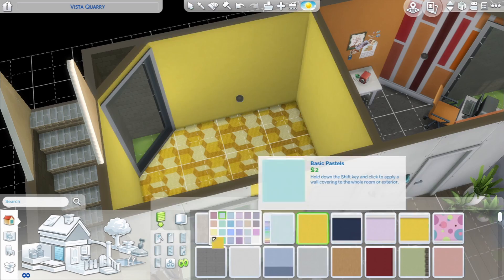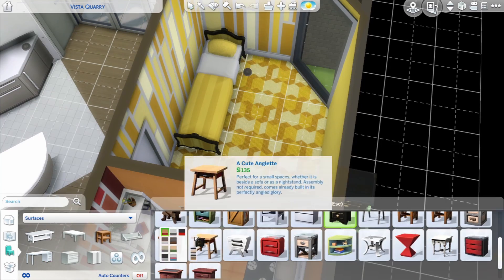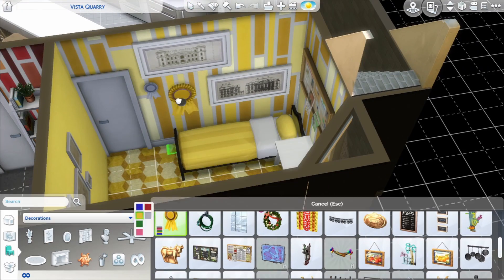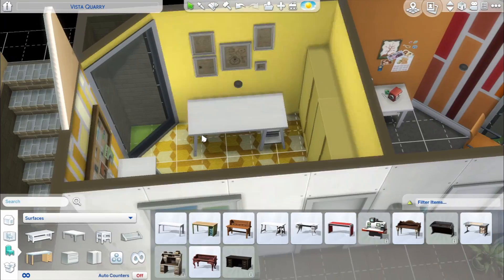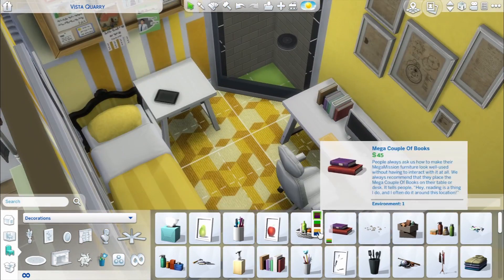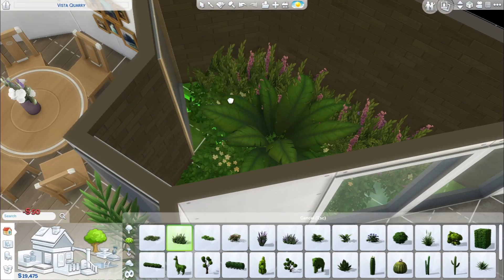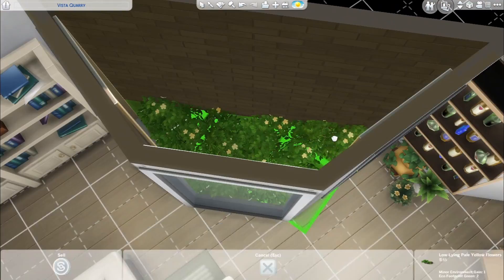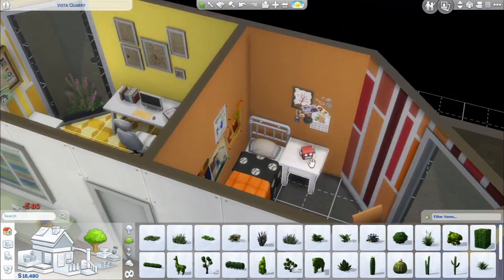It seemed a bit tight when I was first building it, and I was thinking whether this would be enough space in an actual house. Ironically, I think this is the first house I've built that's most realistic in terms of square footage. It's actually four bedrooms, and the kitchen is probably way bigger than you'd find in a house this size — but I like that, because you end up with two eating areas: the island and the dining room, plus the living room right there. Sims will mostly choose the island since it's closest, but it makes for a really open concept, which I was a big fan of.